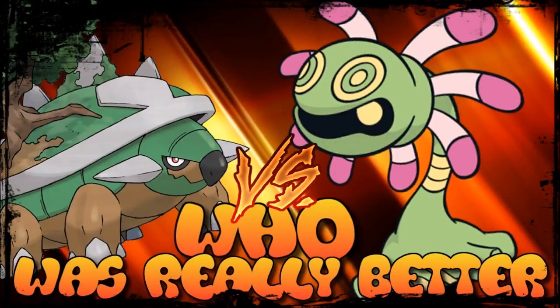What is up guys, and of course as always, welcome back to another episode of Who Was Really Better. This week we're looking at the two grass-exclusive typing combinations: Grass/Ground in Torterra and Grass/Rock in Cradily. These two were introduced back-to-back, Cradily in Generation 3 and Torterra in Generation 4, and have been on par with one another when it comes to their usage.